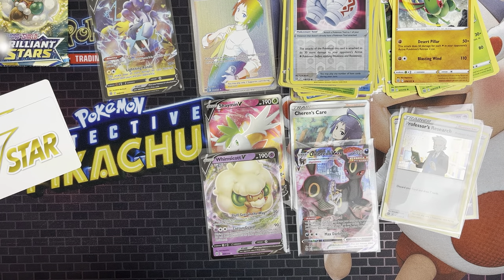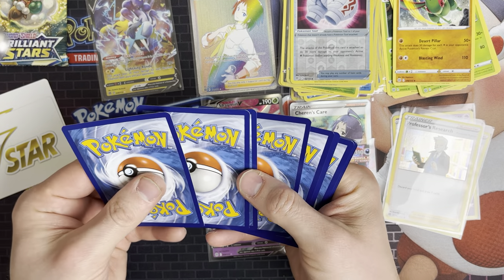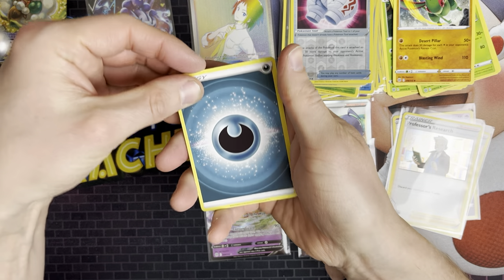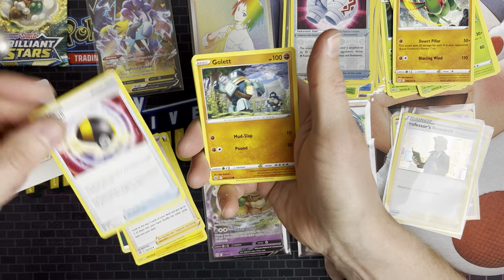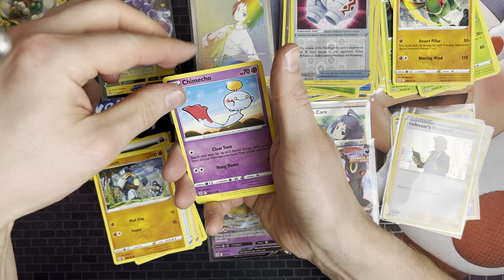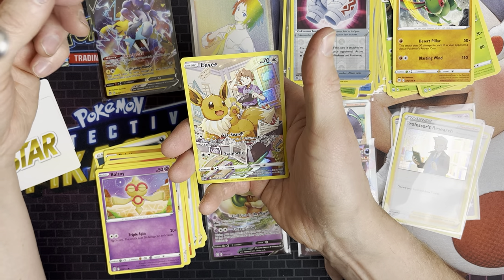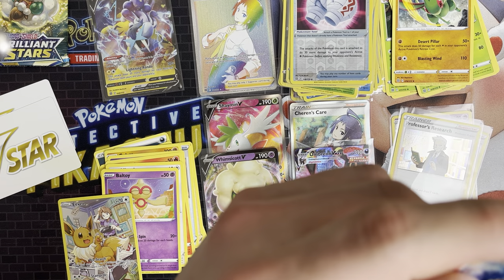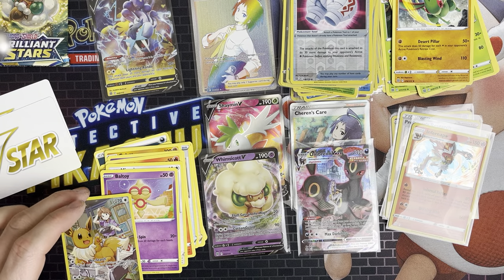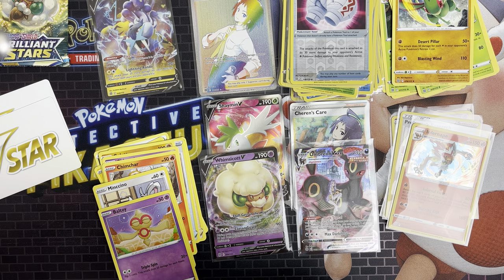The next pack is a Charizard artwork. Can it be good? So we've got Dark Energy, Pachirisu, Kindler, Ultra Ball, Golett, Chimecho, Chimchar, Minccino, Baltoy, and we've got the Eevee from the Trainer Gallery. And we've got an Infernape. I think we got the Eevee last time but Eevee's Eevee, so we'll take that.